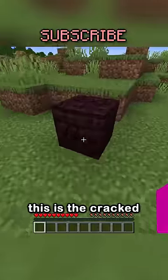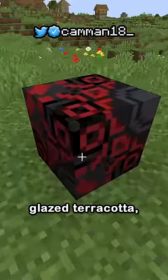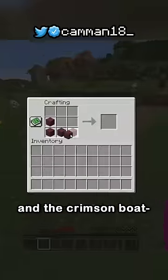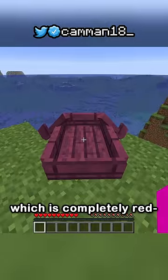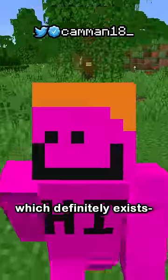Speaking of cracks, this is the cracked nether bricks, obtained by smelting nether bricks. Then you have black glazed terracotta, which is mostly red, and the crimson boat, which is completely red, kinda. And lastly, this is the bamboo button, which definitely exists.